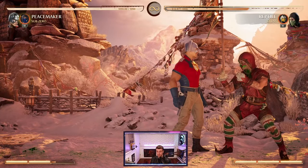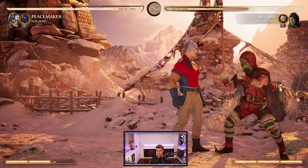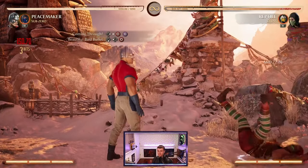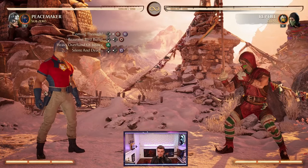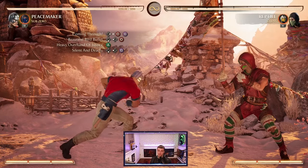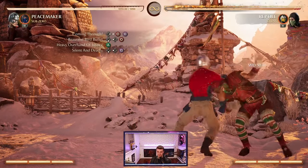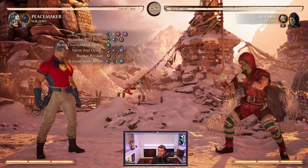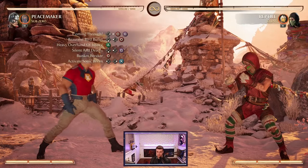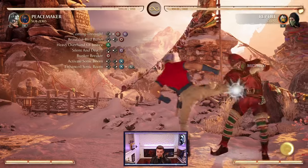The Kano knives specifically does insane damage — I'm assuming that's a bug and it might get patched out. In the corner we can get a little more creative with the special moves. If we confirm the coming through, we're going to special cancel into the beautiful bird bullet to get a pop-up from Eagly. As the opponent is launched, we have enough time to go with the heavy overhand of justice, which is just stand 2 or triangle, and then special cancel into the silent but deadly special move, which is down back 1 — his blow dart.